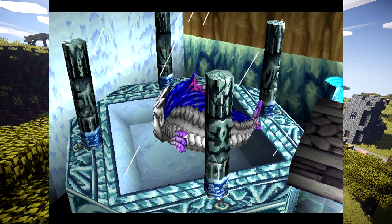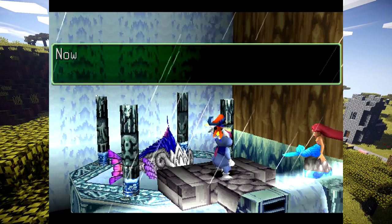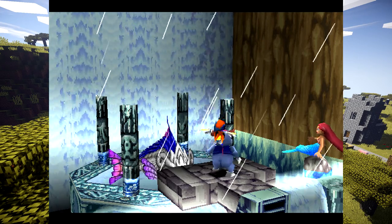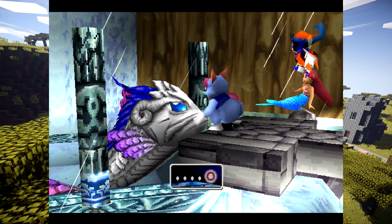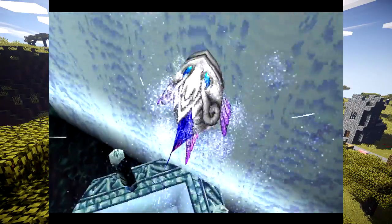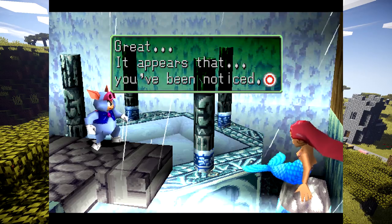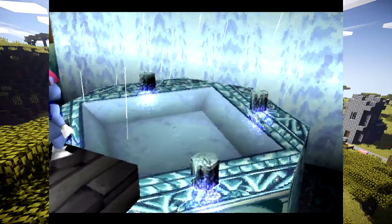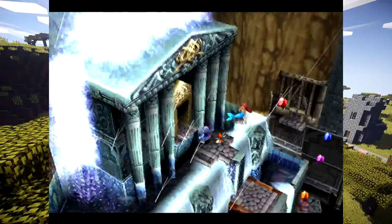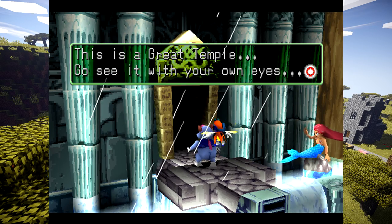We did it! That's the guardian fish — looks like a giant carp. The fish is awake! Now all you have to do is see whether the big fish will notice you — just act like a lure, wear something shiny. He noticed us. This is a great temple — go see it with your own eyes. That was amazing.